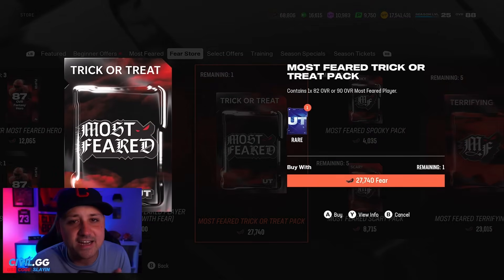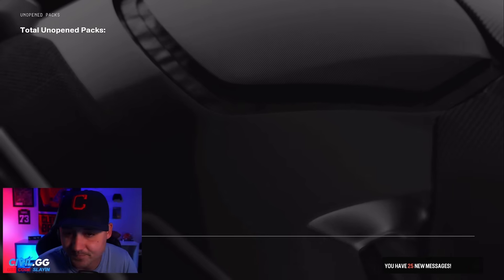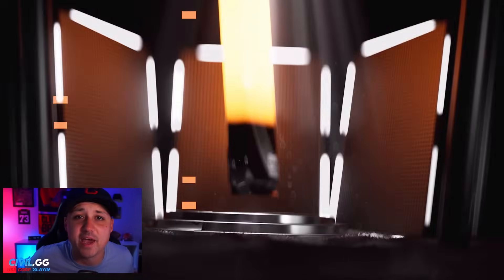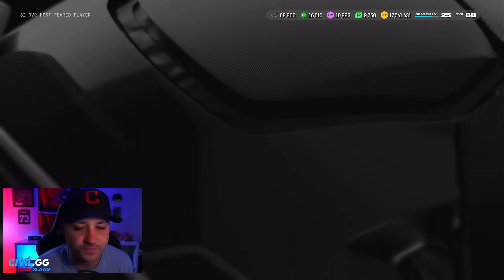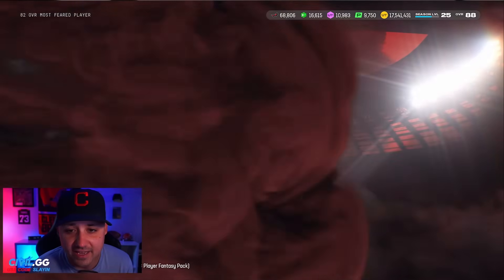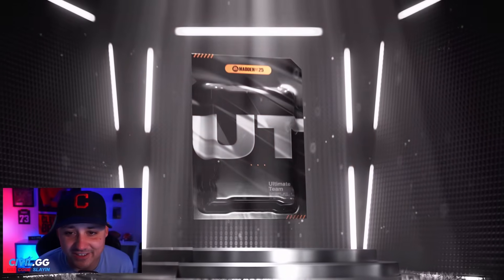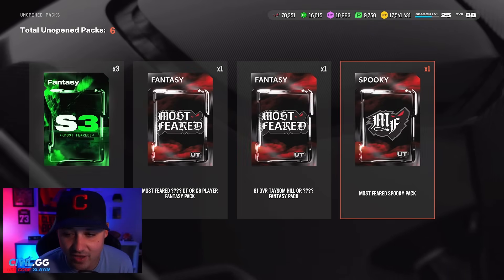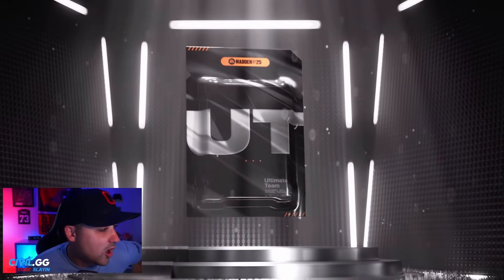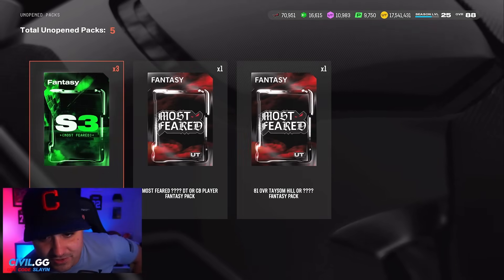The pack I was talking about — the 82-or-90 — there were five of these and I didn't open any, then they reset and I only got one now. Let's get into these spooky packs from the field pass and solo challenges. We get an 82 — cooked. Whatever we get we're just quick-selling unless it's really good. 600 fear. Oh for two. Another one — 600 fear. That was garbage.